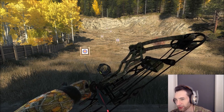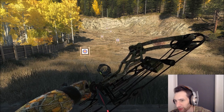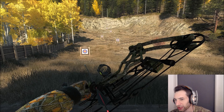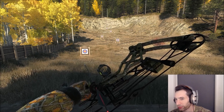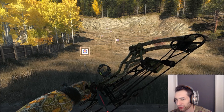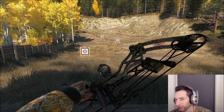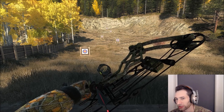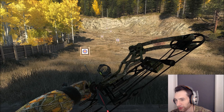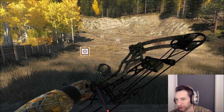The bighorn sheep are pretty smart and it's going to be tough to get within range to make a nice heart shot on a big ram. We're going to be focusing on 140 plus rams - anything 140 plus or bigger we're going for it. Hopefully we can find some 160s, and the ultimate goal is maybe even get a 180 plus ram. We're out at the target range right now and we're going to get a few practice shots in before we head out for some bighorn sheep.